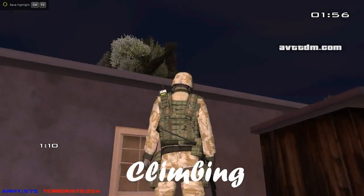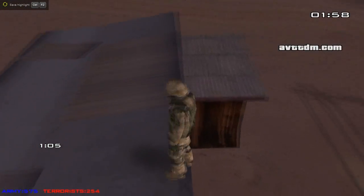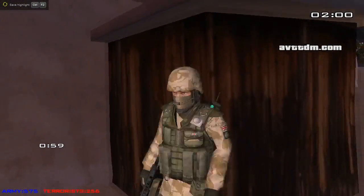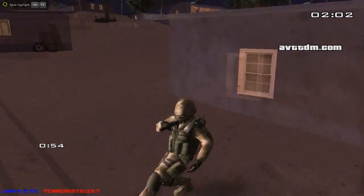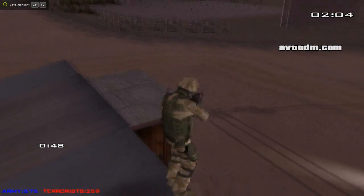First up we got wall climbing, so this is a wall. If you press the shift key, he does like this - he kind of crawls up. It's still quite quick, and it's just a bit more realistic. The whole point of these animations is to be more realistic.